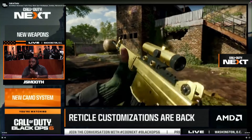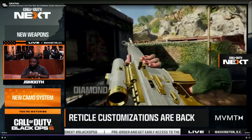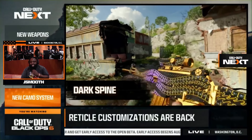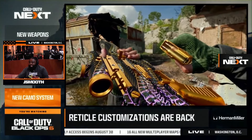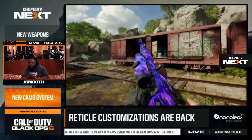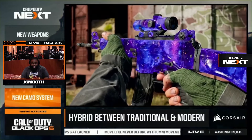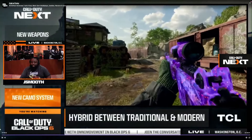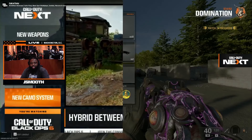We have an update to the camo system. We have some really dark spine now — it's really gone all out, and we are confident it's the best we've ever seen in the franchise. Dark Matter is returning to the game, better than ever. Dark matter is crazy insane, with animations that add and swirl and move. Really dope mastery camos in the game this year. So those are all the camos.